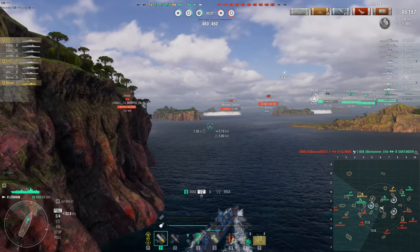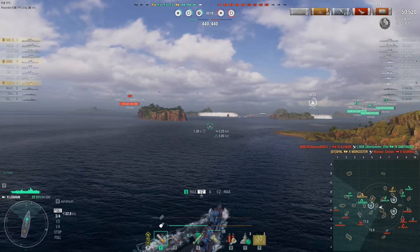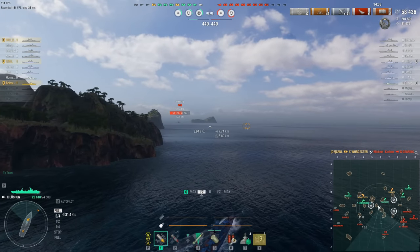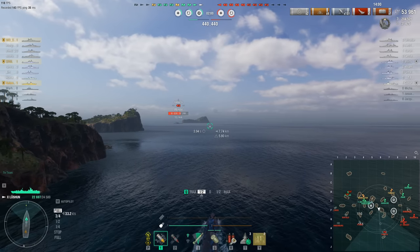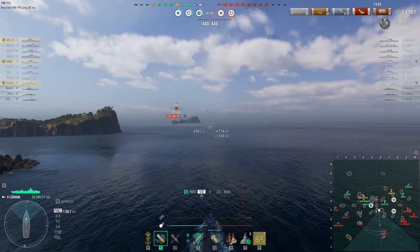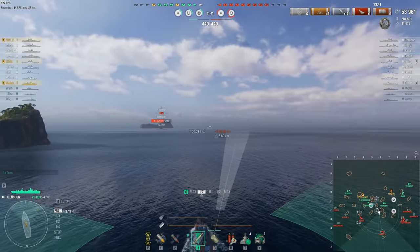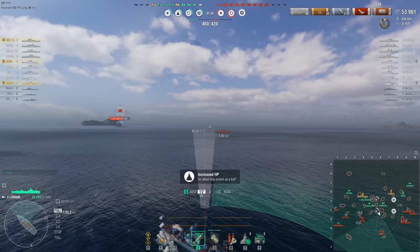Both teams are down two destroyers, and the enemy Illinois has just sunk the Santander, giving the enemy team a very brief one-kill advantage. That doesn't last long as SFNL in the Worcester obliterates the enemy Gearing, who was almost certainly radared in his smoke screen. The enemy team are now down to one destroyer, the Shimakaze. Scores are holding even at 440 points each. This is Arms Race — there are no cap circles yet, but in about a minute and 47 seconds one central cap circle will appear right in the middle of the map.